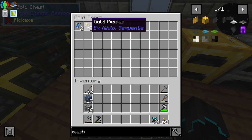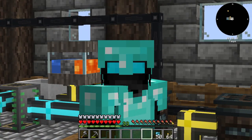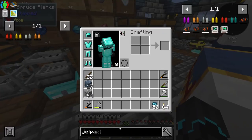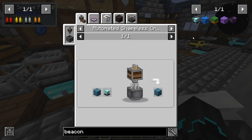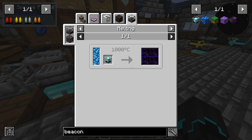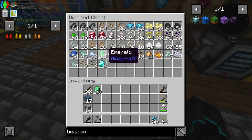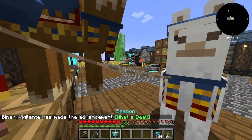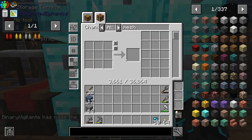There we go — we're going to get gold, and hopefully a bunch of netherite scrap as well. Oh wow, we can get a beacon for just 25 emeralds. What can we actually use a beacon for? Does it actually have any usages? Well, it's a beacon — is it worth the 25 emeralds? Sure. We can also use a beacon — not sure if we'll ever use it, but there we go. Now we have it just in case.